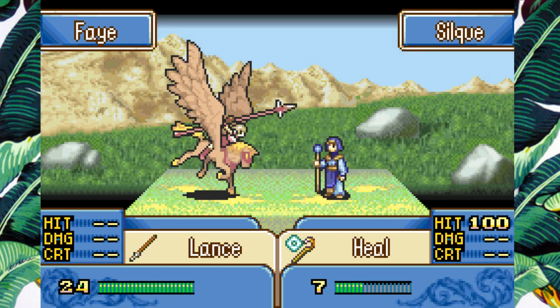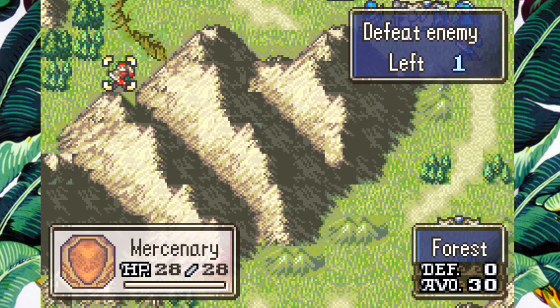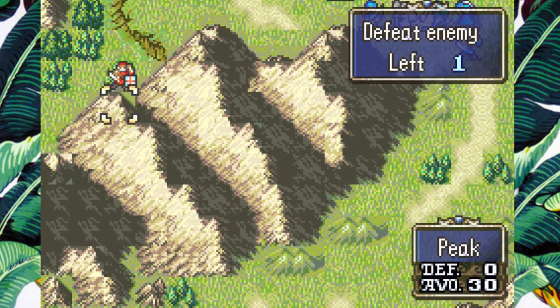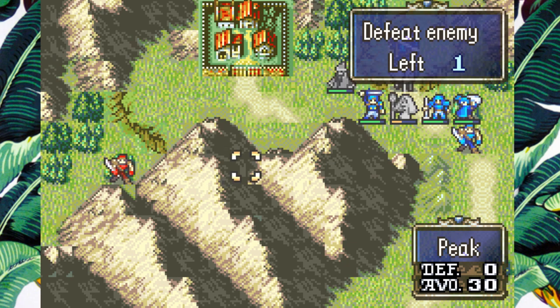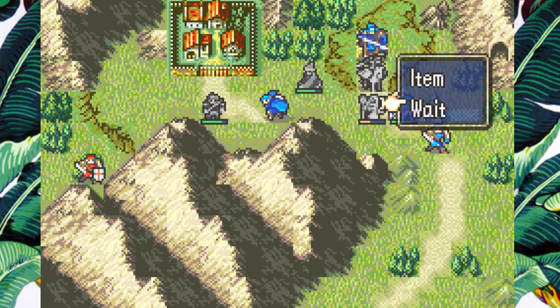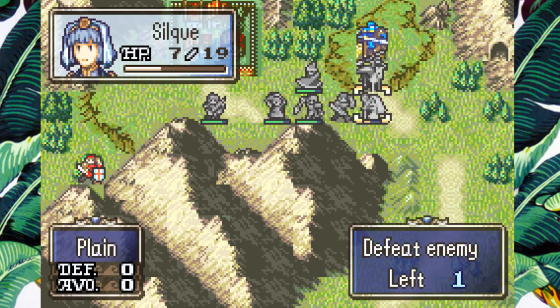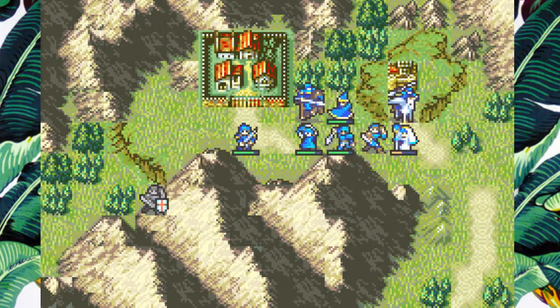I feel like in this chapter there's less pressure than in the original, because the original is bigger so it took longer to clear out all of these dudes. By the time you did, the Merc was way closer. Now he's just kind of in his little spot, almost like an homage to the original. If you play remotely quickly, he just kind of does this little do-si-do around.